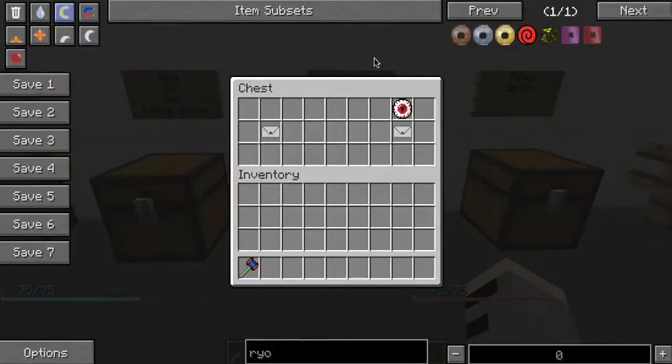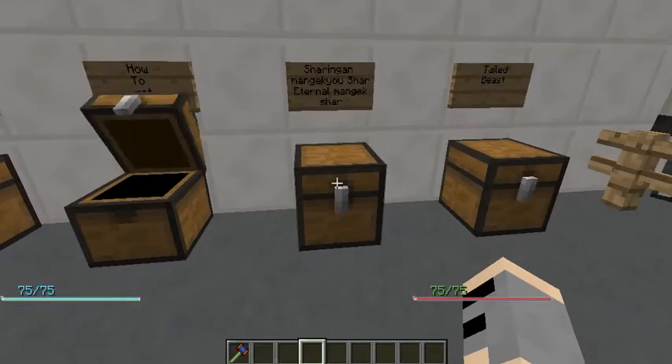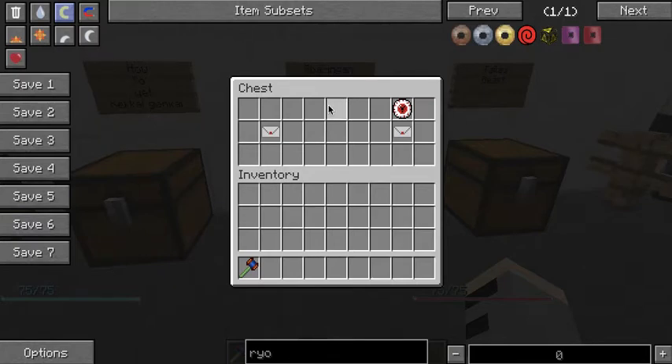The Sharingan is what a lot of people obviously want. There are two ways to get it — being born into the Uchiha clan, or obtaining it from DNA, which has a very low chance. When you get the Sharingan, you have to wait between two and 24 hours in-game to awaken the one-tomoe Sharingan. You will receive a skill learner, but you cannot use it until the Sharingan awakens.